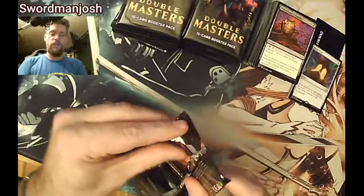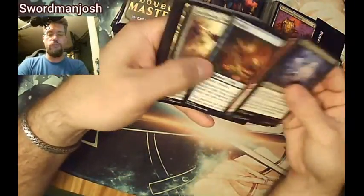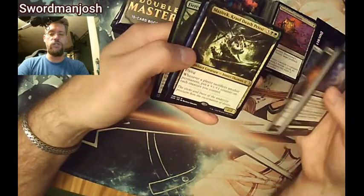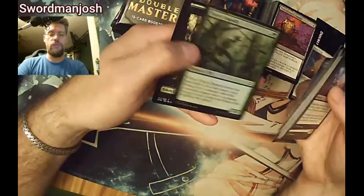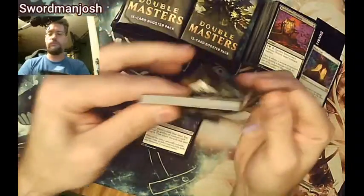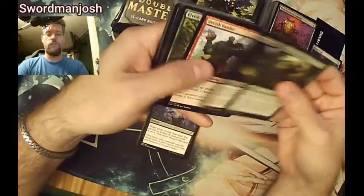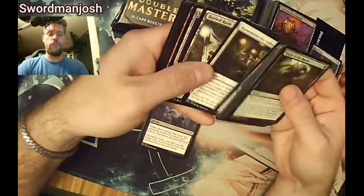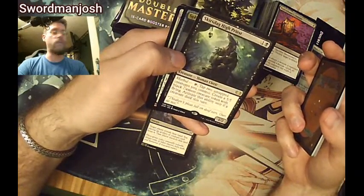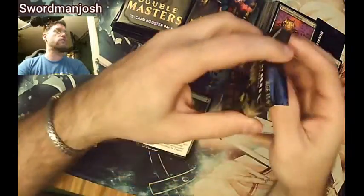Getting through the commons a little faster. Springleaf, Drown in Sorrow, Thirst for Knowledge, Fulminator Mage, Mazzarik — no foil rares or mythics yet. Buried Ruin, Hidden Stockpile, Galvanic Blast, Liege of the Tangled, Skirkdag High Priest, Sphinx Summoner, and Topple the Statue. Foil rares and mythics are still out and about.